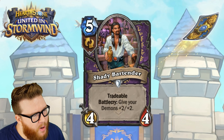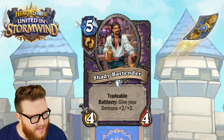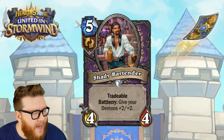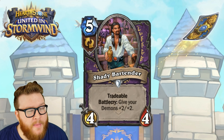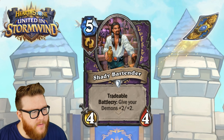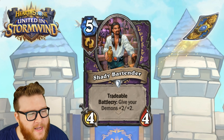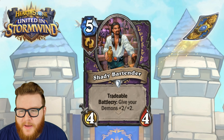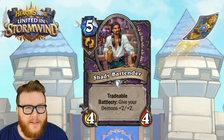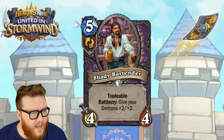Next up is Shady Bartender — a five-mana 4/4 Tradable card for Warlock. The Battlecry reads: give your Demons +2/+2. This is finally one of those wide-board Demon follow-up cards that I feel like Warlock has been lacking for years. It's like I can summon all these Imps and smaller Demons but I have no way to leverage those into lethal damage — and finally the Shady Bartender gives you a way to do that.